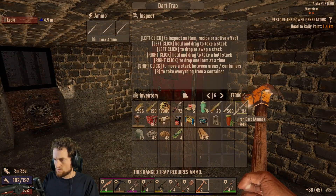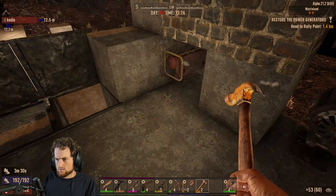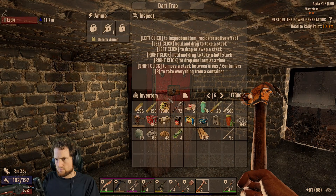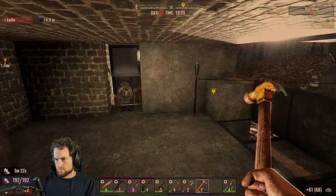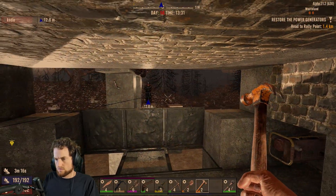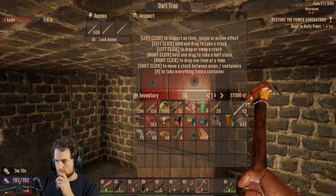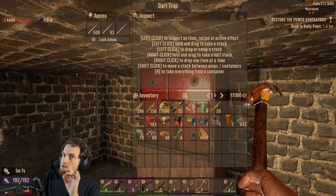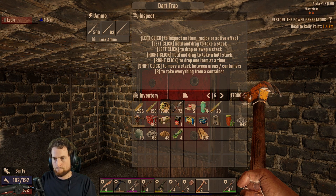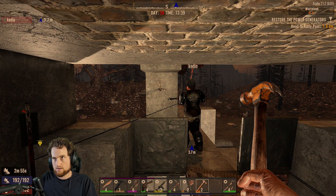I'll test it. Just put some darts in it and then start the locket and start the generator. Generator on. Ow ow. And there was only one in it, so... it looks like it shot two though. Is it possible there was only one in it? I saw two coming at me, but now there's gonna be roughly 600. Can we change it so that it's only working on zombies? Not for the tripwire. I don't think it works for the tripwire.